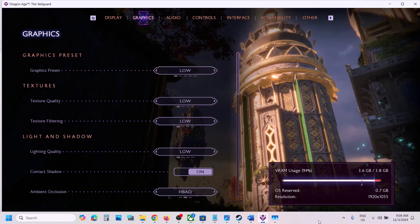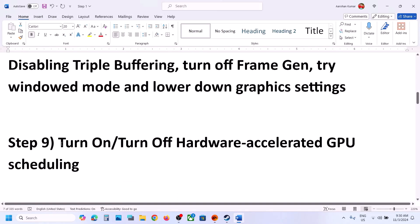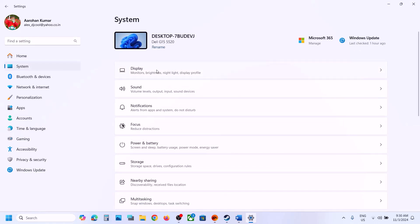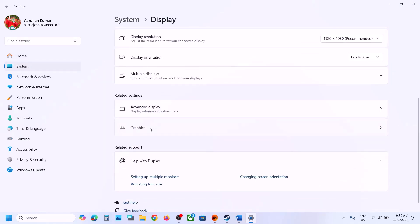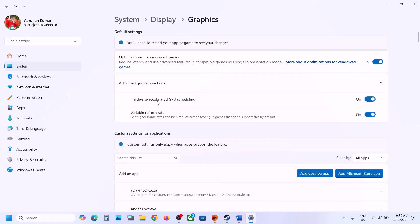The next step is to turn on or turn off Hardware Accelerated GPU Scheduling. Open Windows Settings, go to System, then Display, then Graphics, and click on Advanced Graphics Settings. You will see the Hardware Accelerated GPU option. If it is off, turn it on and check. Try both on and off to see which one works for you.